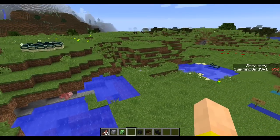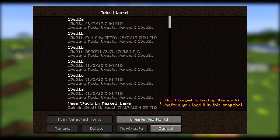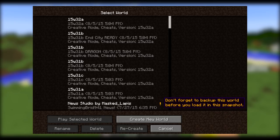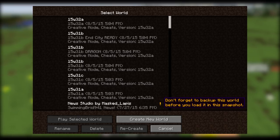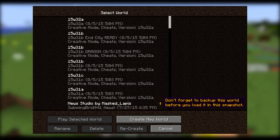Another feature that was suggested is world selection. If you look at your world selection screen, it will now warn you if you're going to load a world using a different version — it'll tell you the version you used last. This only accounts for from now on, so everything before is just going to say 'unknown,' but there are little exclamation marks next to them. If you hover over it, it says 'don't forget to back up this world before you load it in the snapshot,' warning that loading a world with a different version could mess things up.